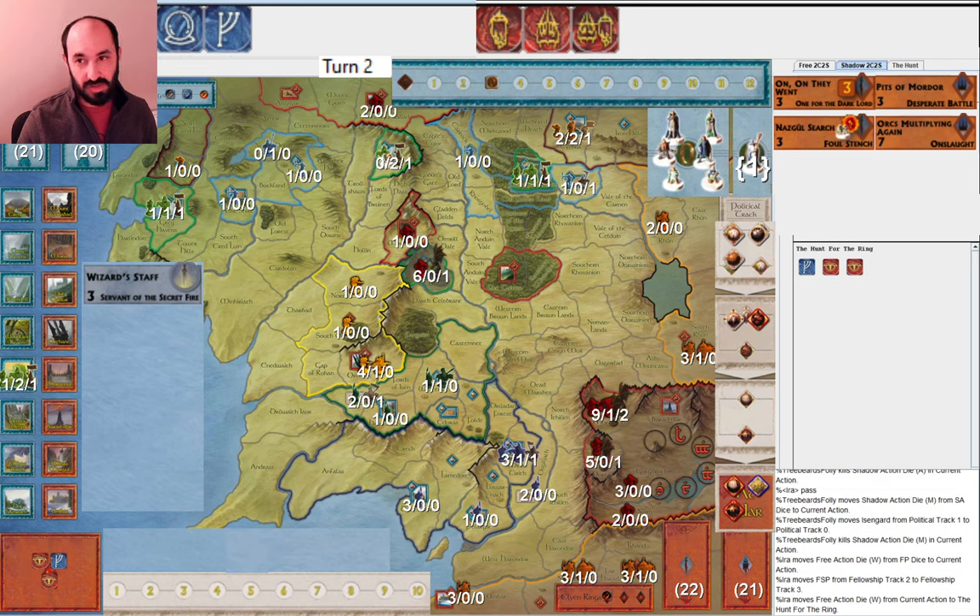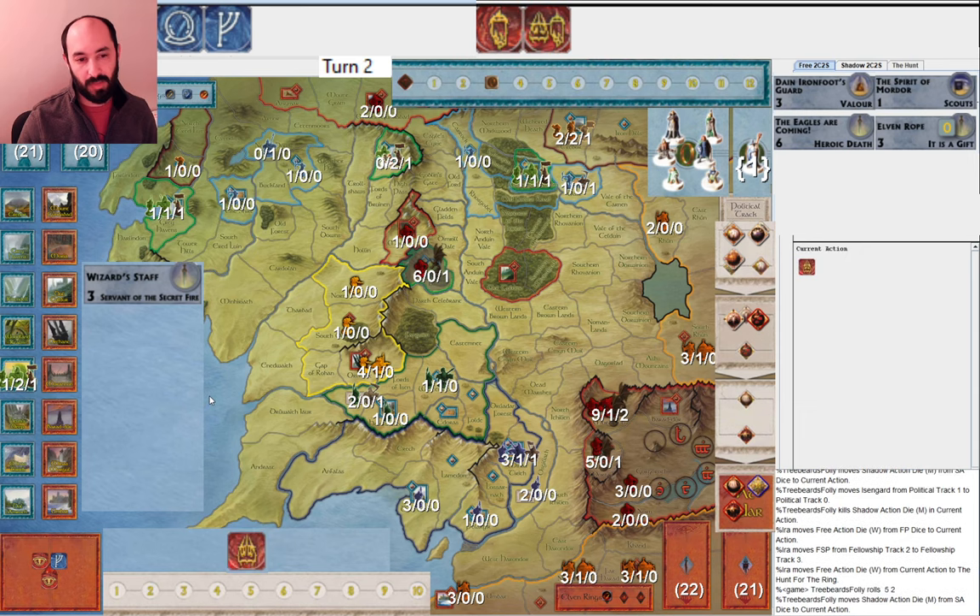I move once here because I know I can't lose Gandalf — I'll use Wizard Staff if I get hit. But my opponent misses. They get Saruman — that makes sense. I move again, they miss again. I've managed to do four movements completely safe. I play Dain Ironfoot's Guard. I could play Elven Rope, but I'm feeling fine about the Fellowship right now and I'd rather cycle into more strategy cards so I can continue to reinforce all the places that need to be reinforced.